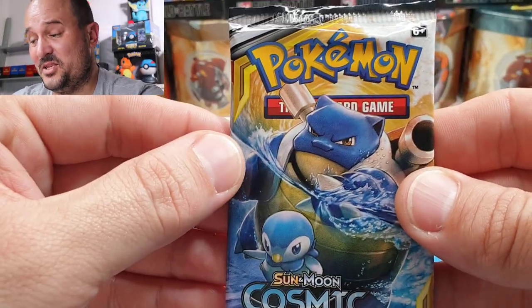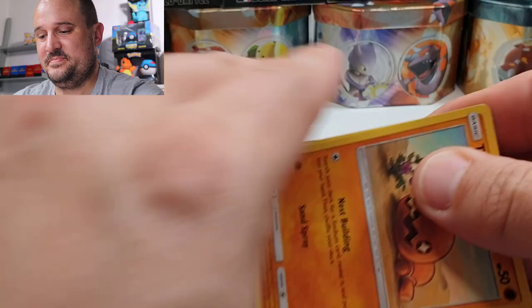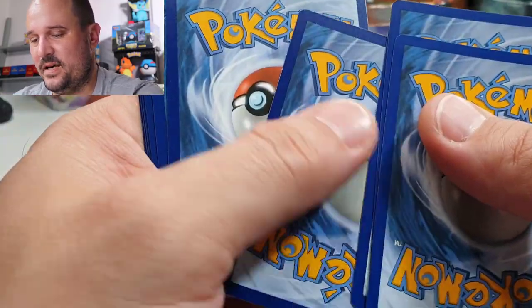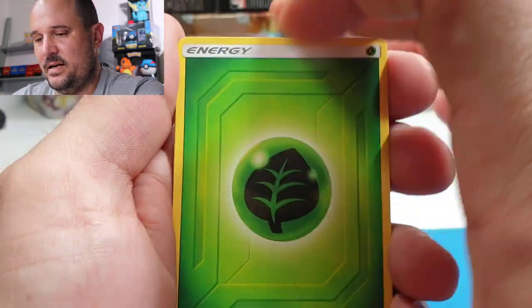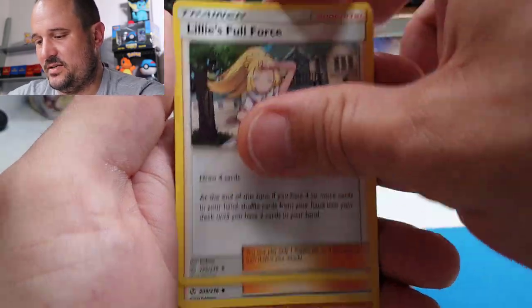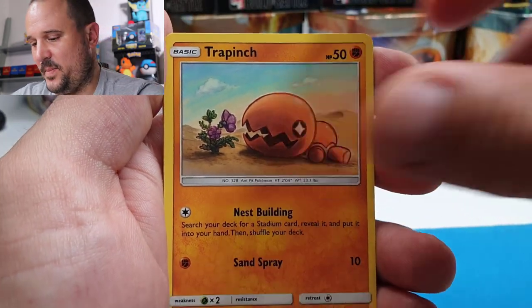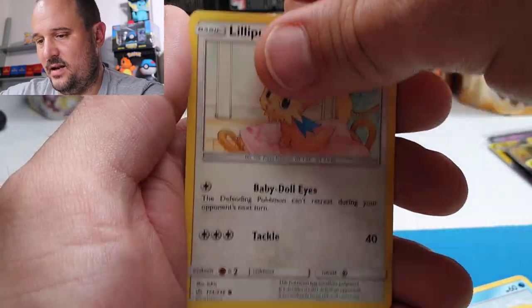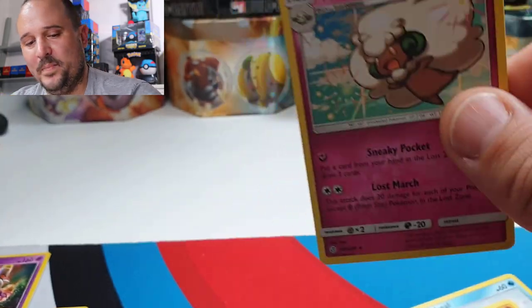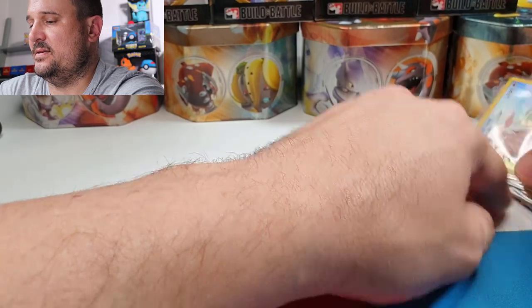Alright guys — last pack! To be honest, we did really, really well. Code card. We have Grass Energy, Dartrix, Lillie's Full Force, Incineroar, a Trapinch, Sveel, a Simipour, a Rowlet, a Lillipup, a Nosepass Reverse, and a Whimsicott. Nothing out of the last couple of packs, but guys, look at what we got!